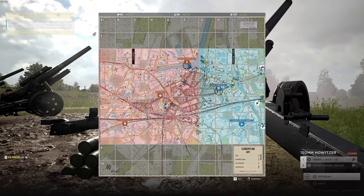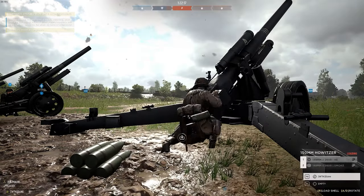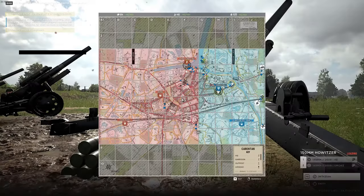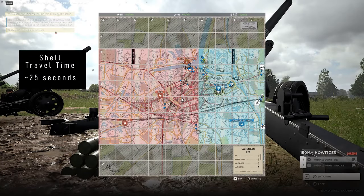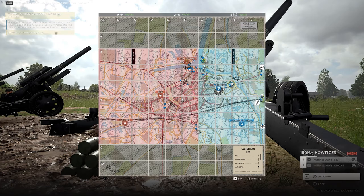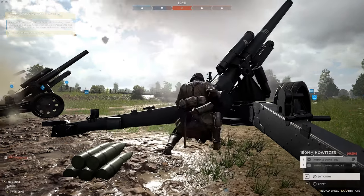The last advanced tip is to always think ahead. It takes roughly 25 seconds for a fired shell to land, and a lot can happen in that time. Plan your shots accordingly and shoot well ahead of friendly infantry. It takes roughly 50 seconds for infantry to run across one square, and your rate of fire is about one shot every 30 seconds including reload time.